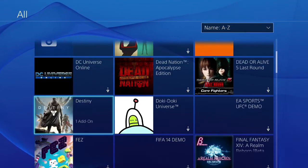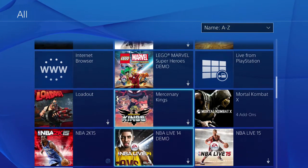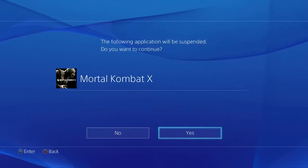You find Netflix and you load up Netflix while you're in the practice mode. Don't exit your Mortal Kombat, just leave it like it is and then you start up Netflix. Once you start up Netflix, it's going to ask you do you want to suspend the application, you suspend it and you wait about 10 seconds.